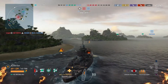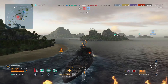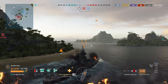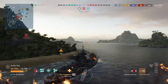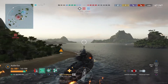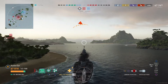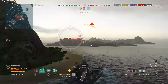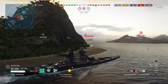Now my two division mates are finished — they just finished capping Charlie, and now they're pushing down into Bravo with us. Now that we got that crossfire worked out and it paid off in our advantage, we're pushing into Bravo to continue to cap the bases and continue to help our team get some points. We are currently up two ships at this point in the match.